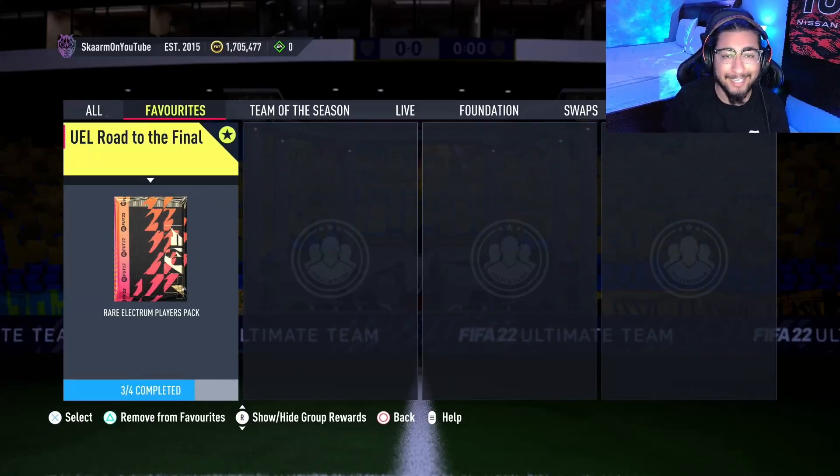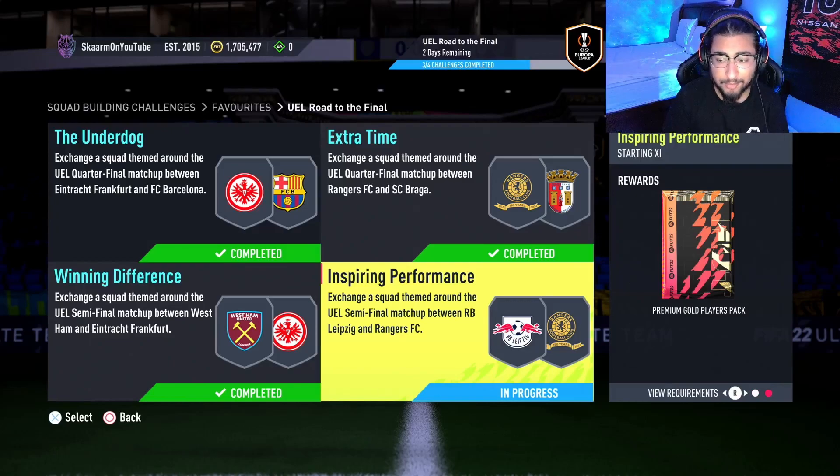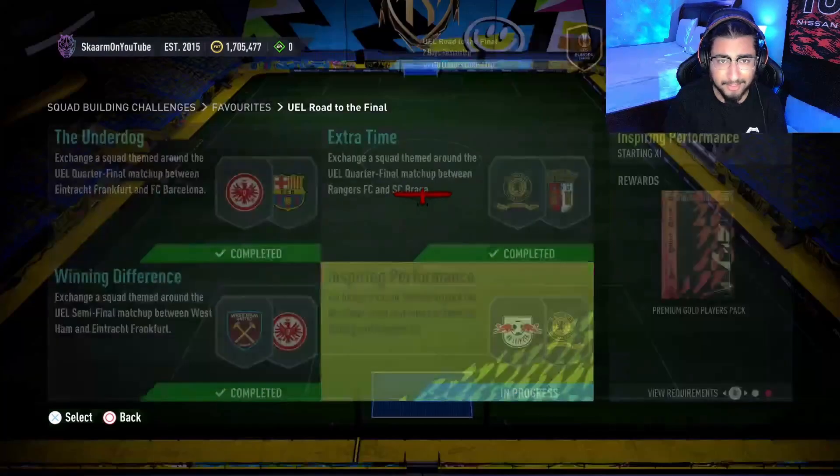What is up guys, it is Skaarm and for today's video I'm gonna be completing the UEL Road to the Final SBC, where you guys get yourself a rare electrum players pack. Specifically for this video I will be completing the Inspiring Performance SBC, where you guys get yourself a 25,000 coin pack, also known as a premium gold players pack. If you're looking for solutions on the other three parts, they're on my channel so go check those out.